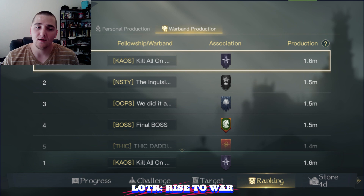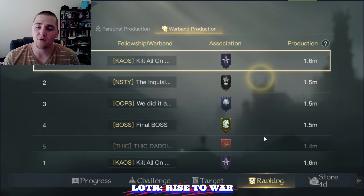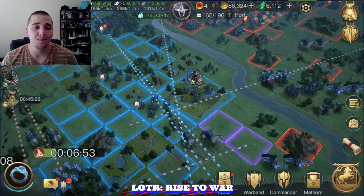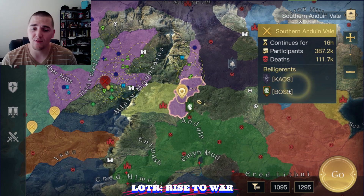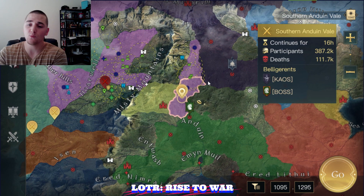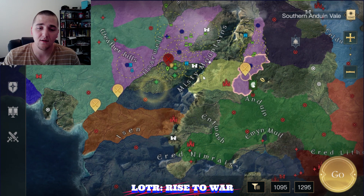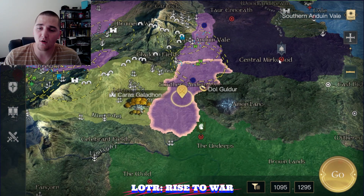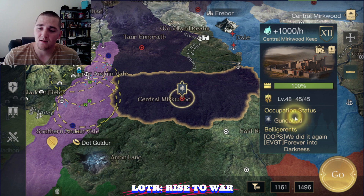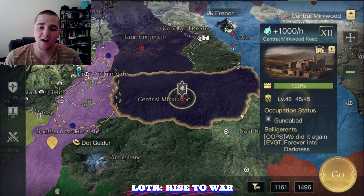Pretty even in the top five, and the next top five are all around the same amount — I think this is going to be a great season with a lot of activity. Here's that Boss Chaos war flag. We captured Southern Andu and Veil from Boss yesterday — I wasn't on for it, I was working in Pennsylvania. Oops has captured Gundabad Central Murkwood Keep — level 48 with 45 armies in there.